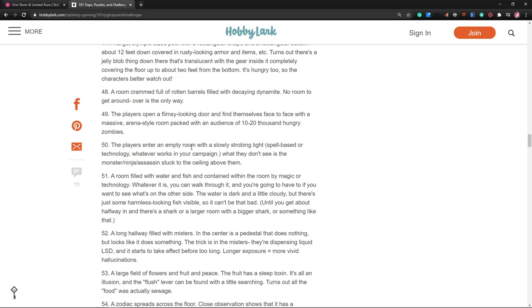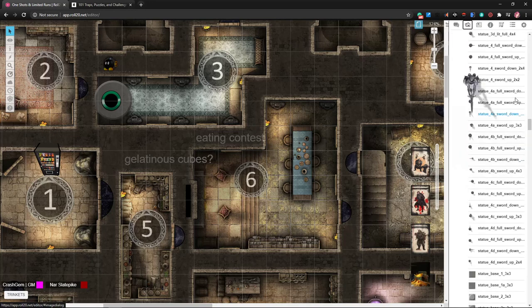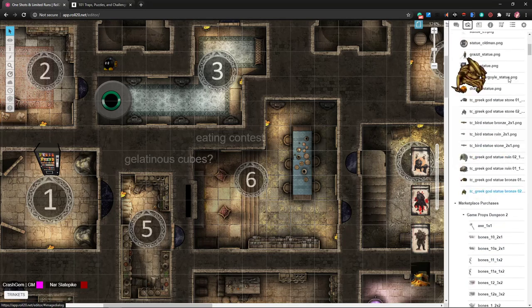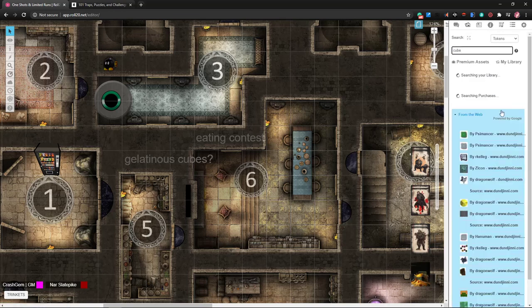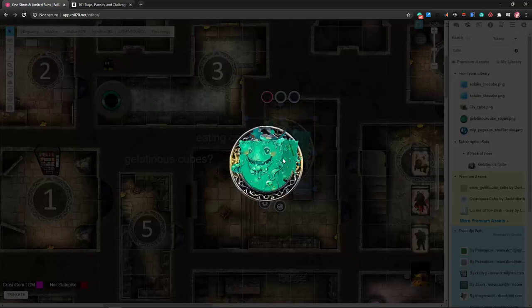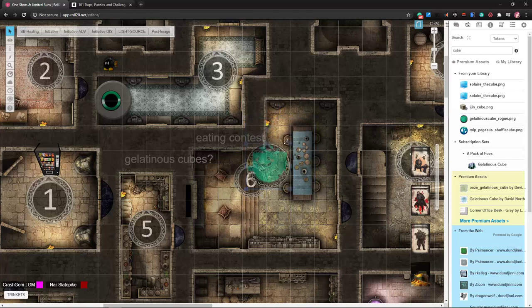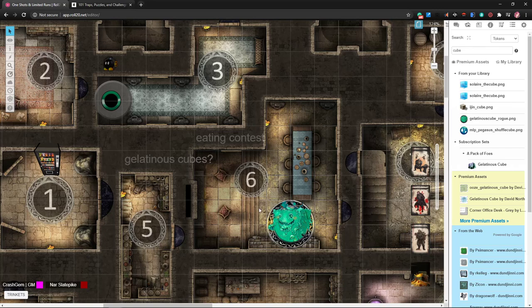A room full of about 30 gorillas that all look up at you when the door is opened — the gorillas are gentle, they don't care what the players do as long as they don't hurt any of them, and the gorillas just run away. I like the idea of a room full of gorillas but we already have Donkey Kong, so I guess that's that.